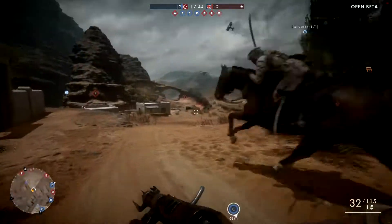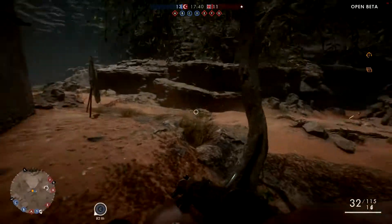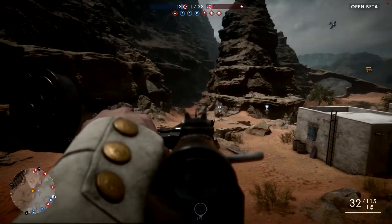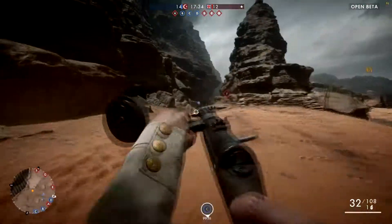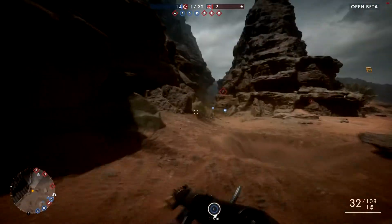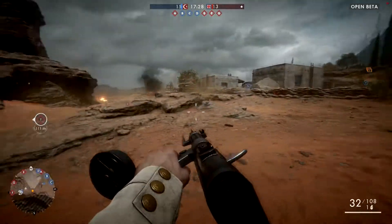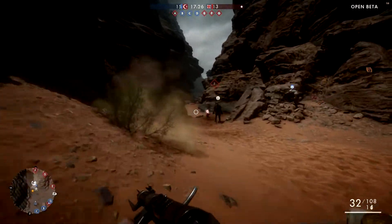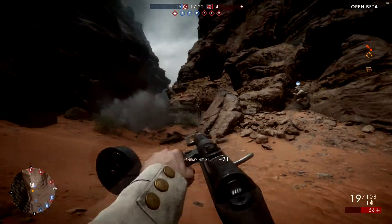I am Lord Welshie and welcome to the Battlefield 1 open beta on PC. We are currently having a fight in the Sinai Desert. I think I'm part of the Ottoman Empire and I'm trying to fight the British. We need to capture the flags A, B, C, D, E, F, and G.